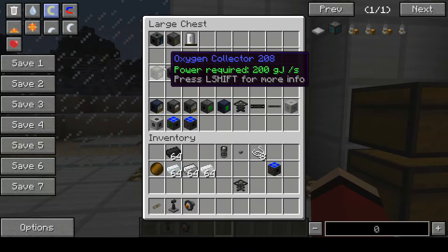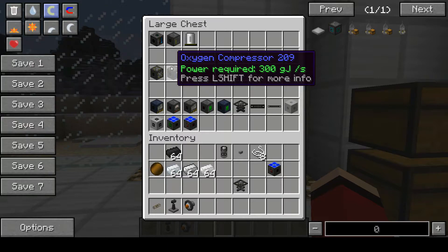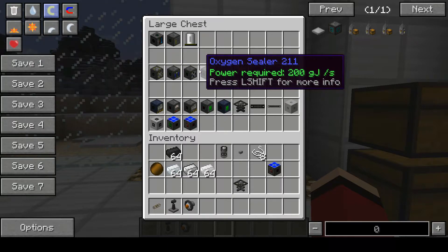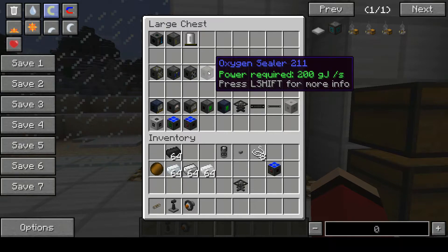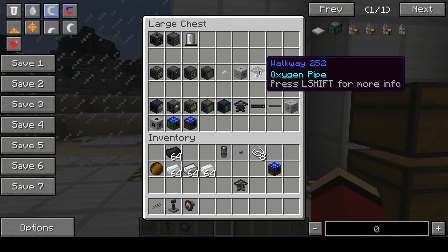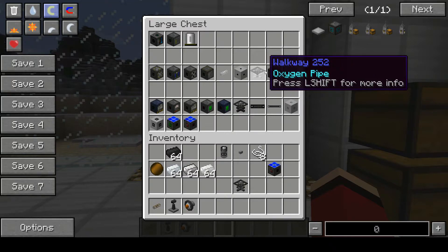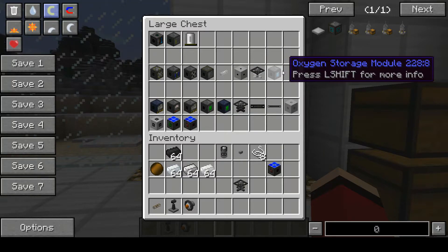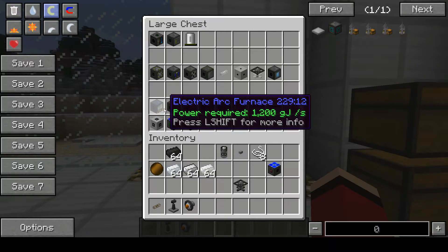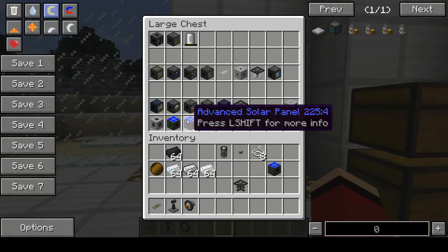For oxygen, we have the oxygen collector, oxygen compressor, oxygen bubble distributor, the oxygen sealer, oxygen pipe, sealable oxygen pipe, the oxygen walkways, and oxygen storage modules.